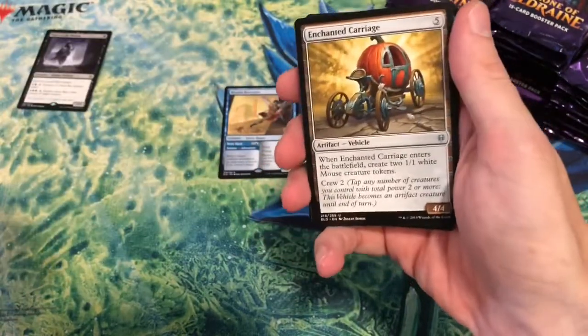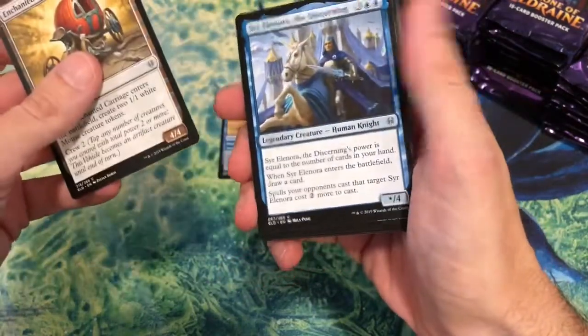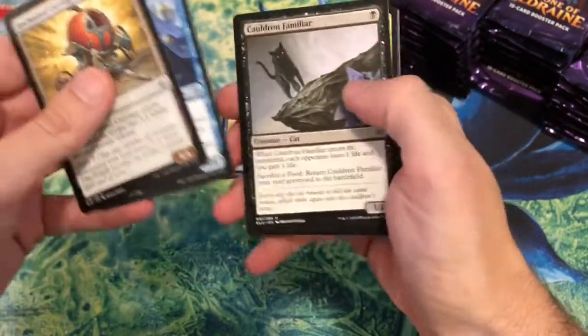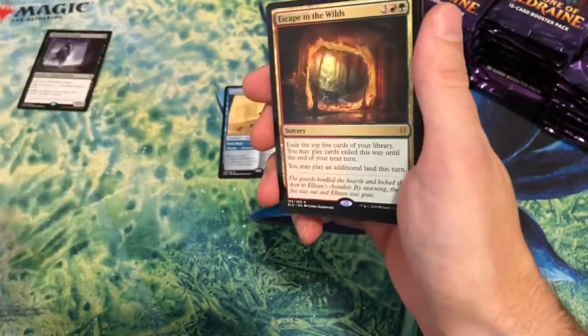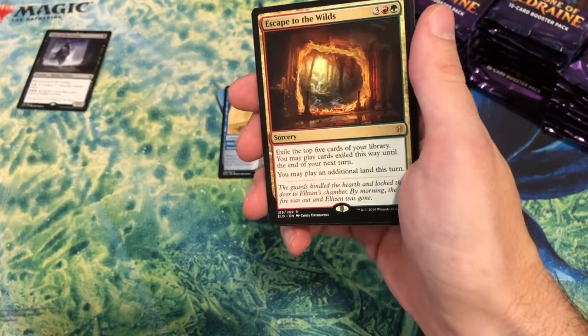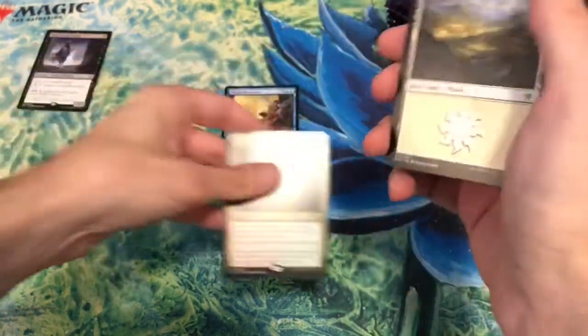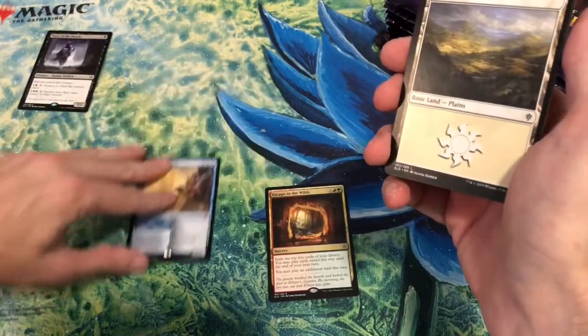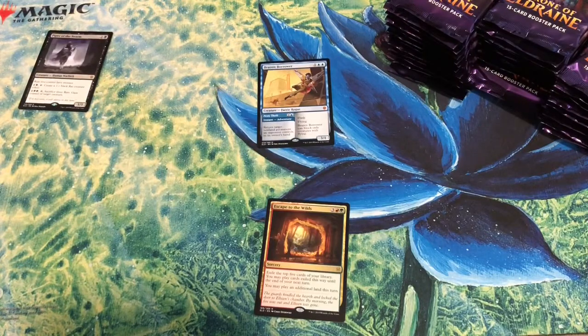Enchanted Carriage, Knight Familiar, Escape the Wilds — is that a bulk rare? I'll put it down here. The sorting system is: Mythics up there, cool rares down there, bulk rares in the corner. That works for me. It's already nine minutes into the video — this is going to take a while.